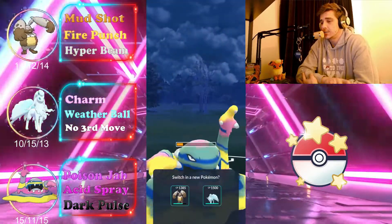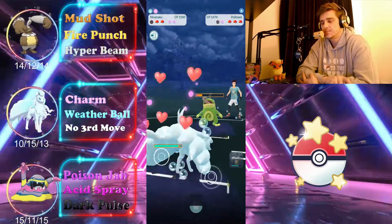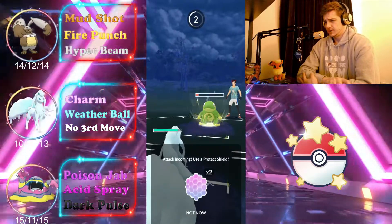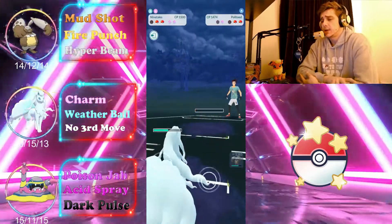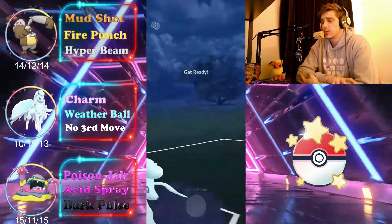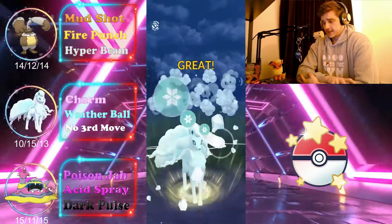We get their shield and at this point we've lowered their defense, setting it up for our Ninetales to come in and just Charm it down. We have to take one Weather Ball — we choose not to shield it, just tank it. Ninetales handles that no problem and farms it all the way down. They come back in with their Ariadose but we're able to reach the Weather Ball.